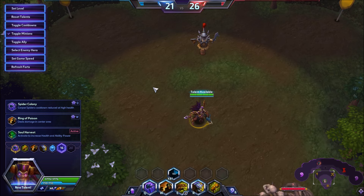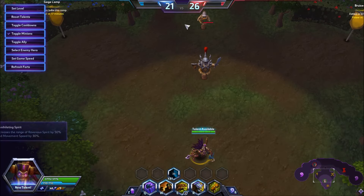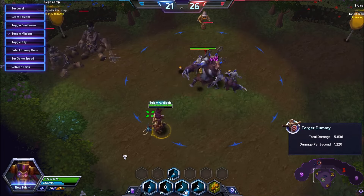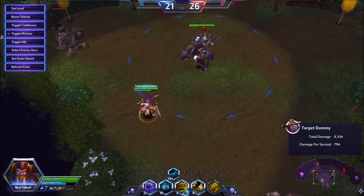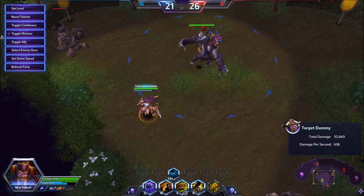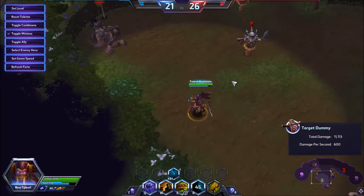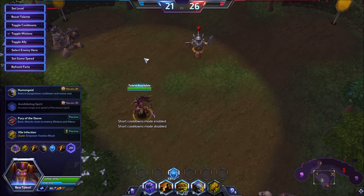Now the best talent for Nazeebo for me is Ring of Poison at level 16. While your wall is going on, the inside is filling with poison and will do even more damage. Watch — I'm going to wall so that a couple zombies hit him, then do all my damage. After the wall drops I've done 8,000 damage, and obviously I could auto more, throw more toads — there's a lot more I could be doing. But that combo is where all your damage is — if you hit that kind of combo on somebody, they're just going to die.